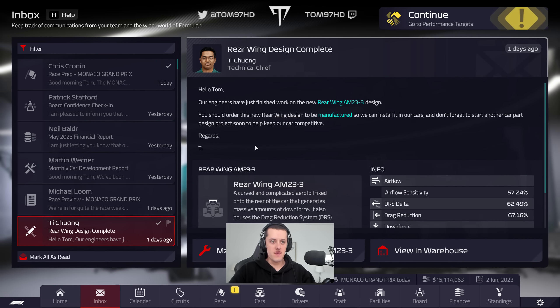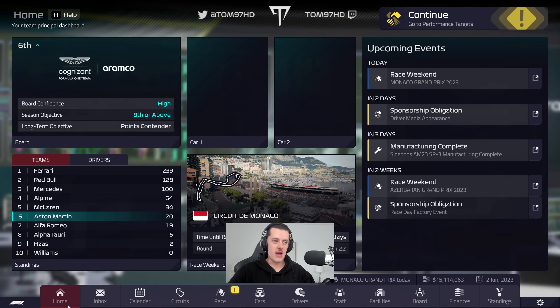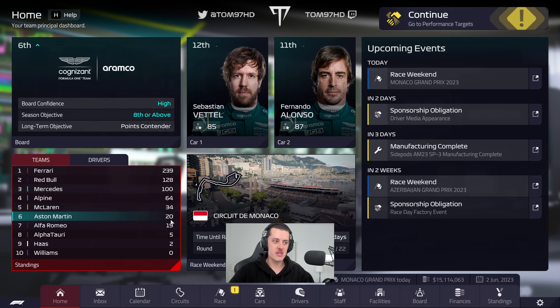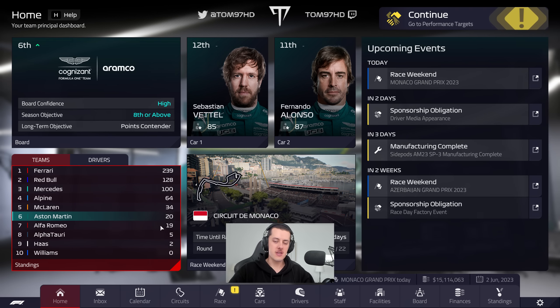Just to quickly update you guys: for this race weekend at Monaco, we have a new rear wing which we've already manufactured and put onto the car. We'll see if that gives us a performance improvement. Heading into the weekend, we're sixth in the constructors. McLaren scored pretty big points in Spain last time out thanks to Lando Norris, so we're looking to hold on to P6 and possibly extend our gap over Alfa Romeo.